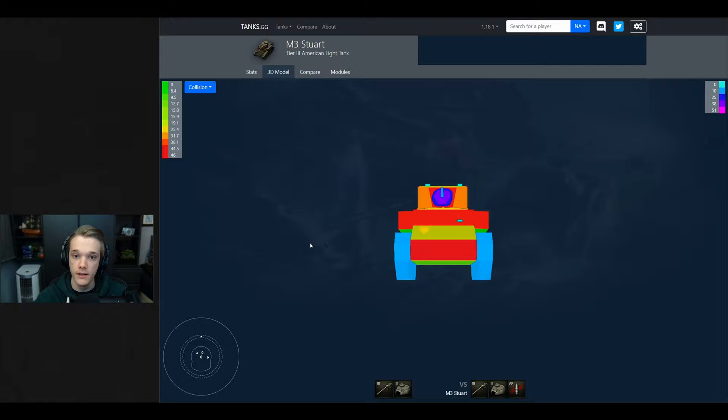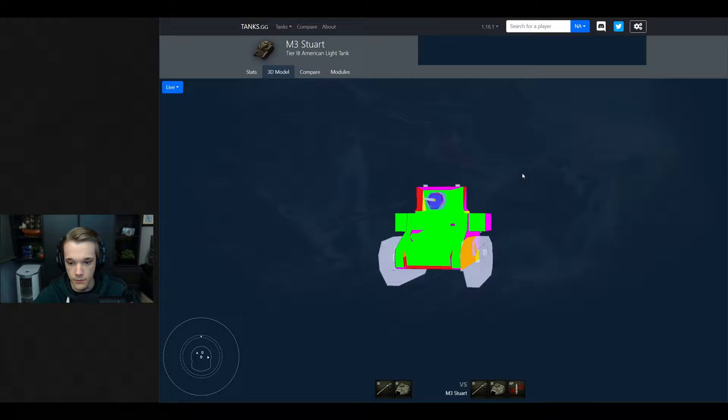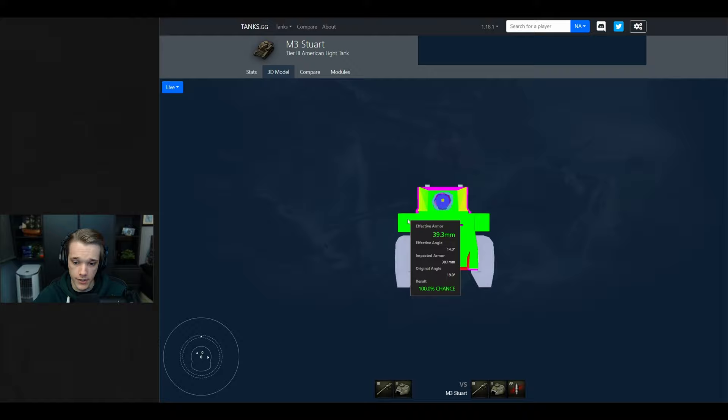You can also go into the 3D model here and learn about the weak spots on the tank. If you go to the live model up on the top left you can then see in real time what the angles are, and if you hover over it you'll be able to see the penetration values and what you need to penetrate certain points of the tank.